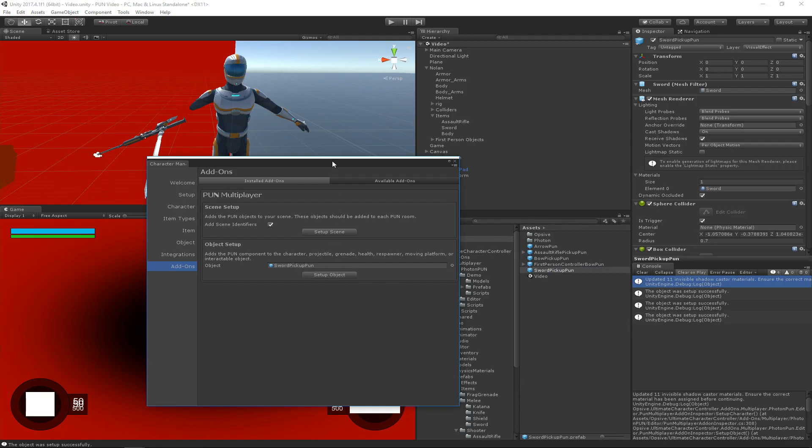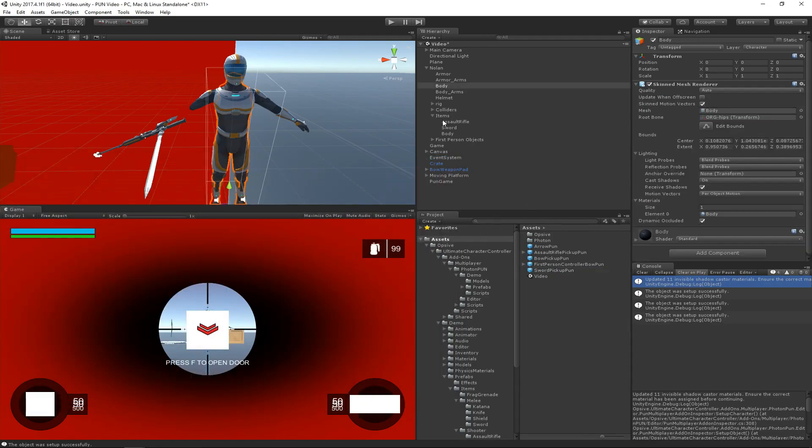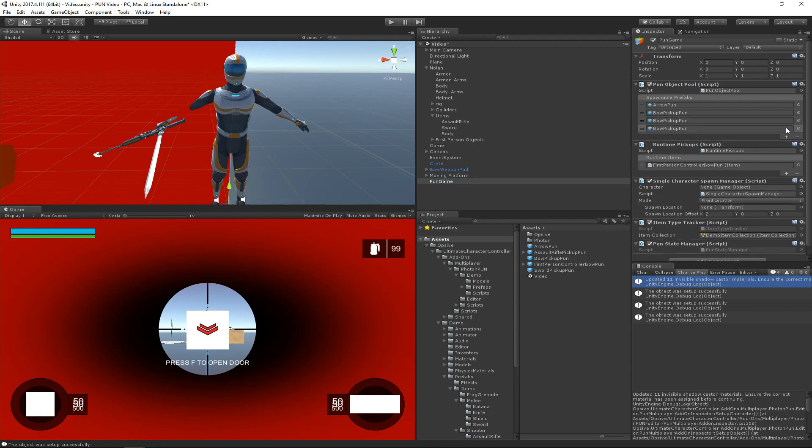So now these pickups have been set up to work with PUN. We now need to assign the pickups to these items — it's a very similar process to what we went through with the bow and arrow. We've also got to remember to assign a reference within the PUN object pool, so it knows that these objects can be spawned over the network.